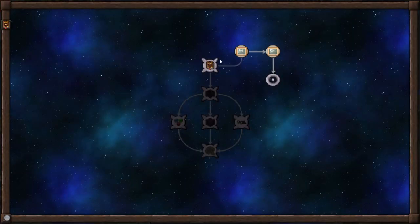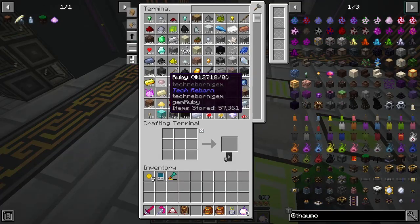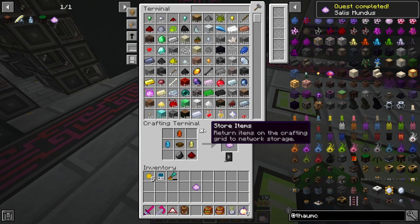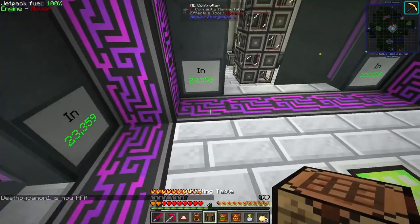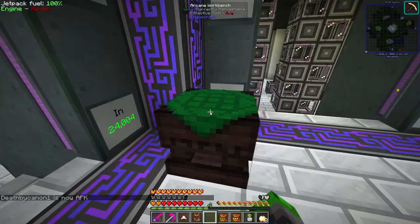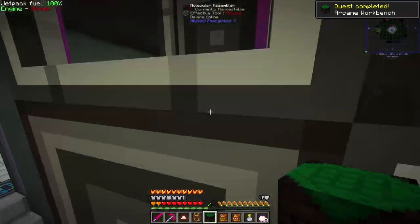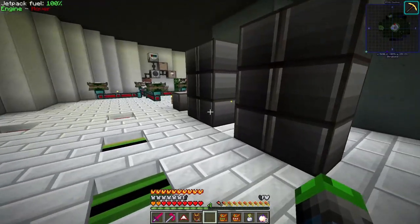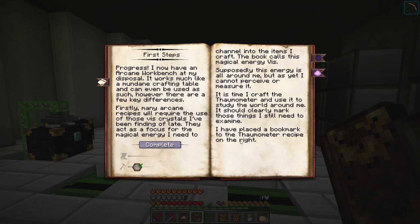We need to make an arcane workbench. I think we need to click a normal crafting table with the Salus Mundus - so we got some Salus Mundus. We're gonna make another crafting table and click it - yep, there's our arcane workbench! Let's grab this and complete the quest. Now we have our arcane workbench - we're gonna throw all of our vis crystals into there.